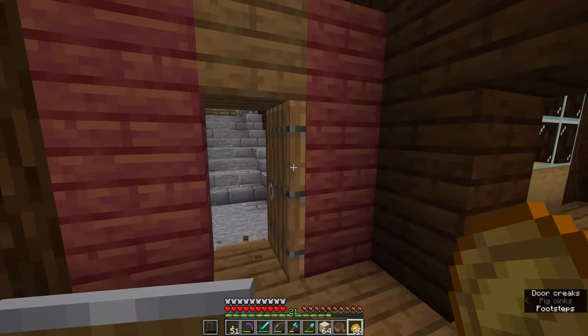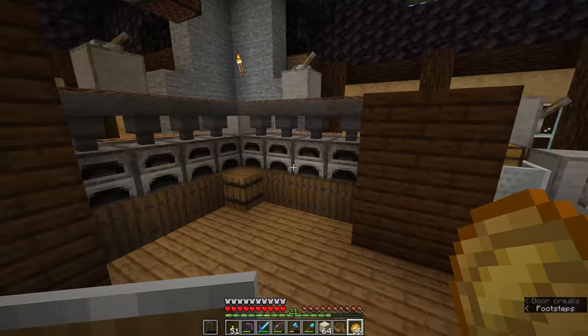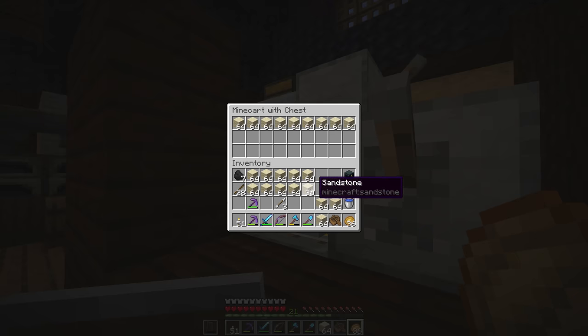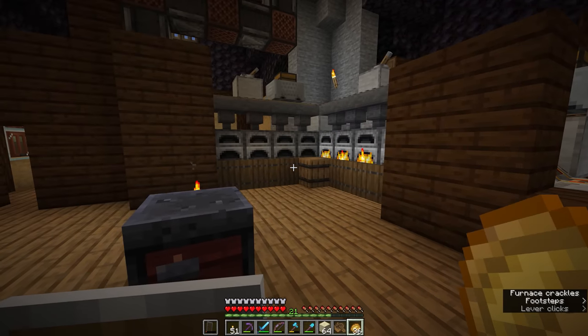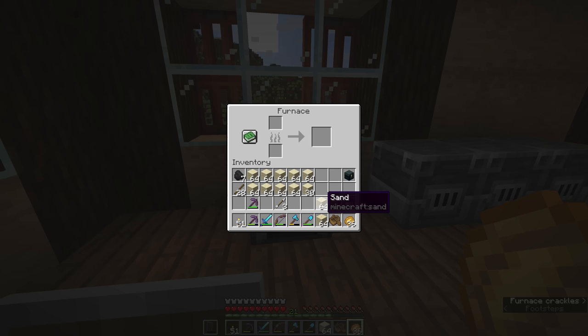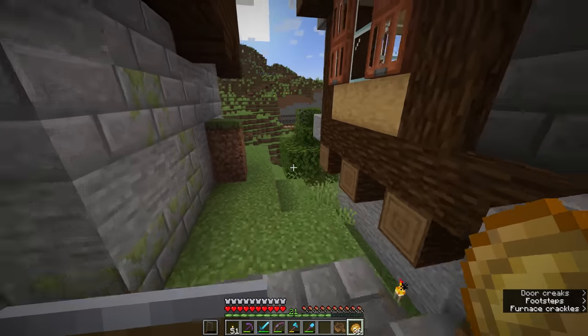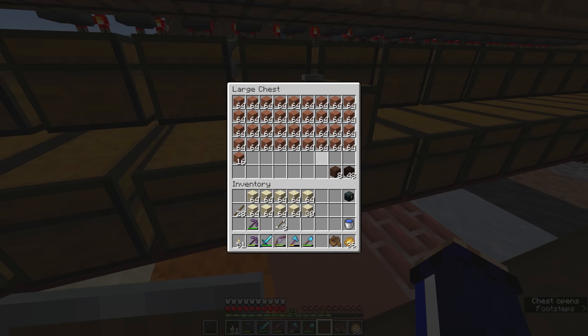Returning from the desert with basically a full inventory of sandstone, we're going to throw a bunch of this into our super smelter so that we can turn it all into smooth sandstone. We'll keep nine stacks plus a little extra of regular sandstone, and put the rest in the furnace to be smelted. Some of the remaining sand we're going to smelt down into glass. We shouldn't need the rest of the sand, but if we need a bit more glass later, we'll know where to go.